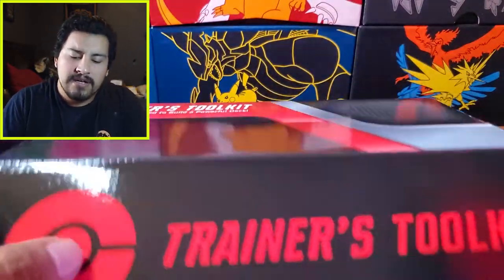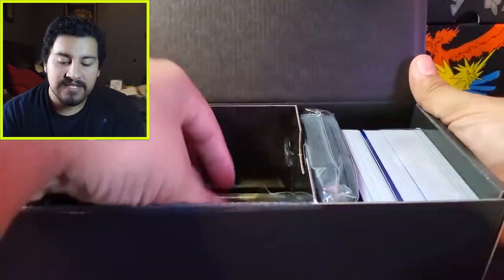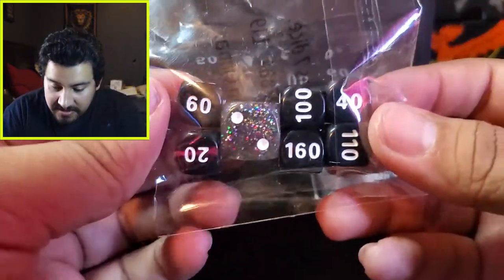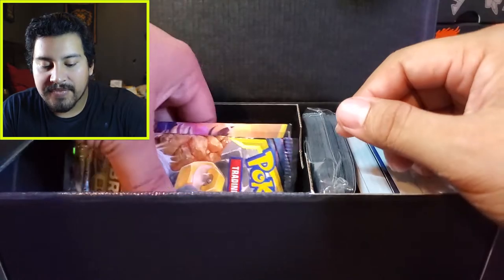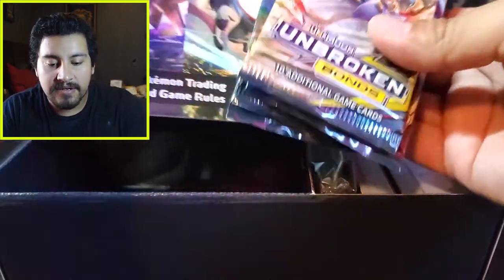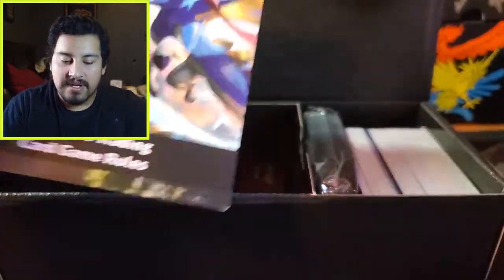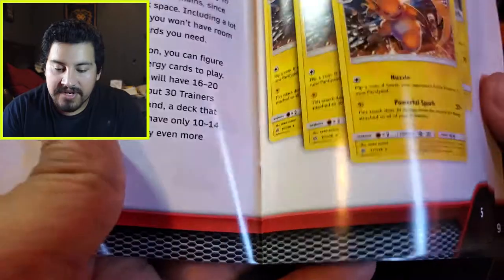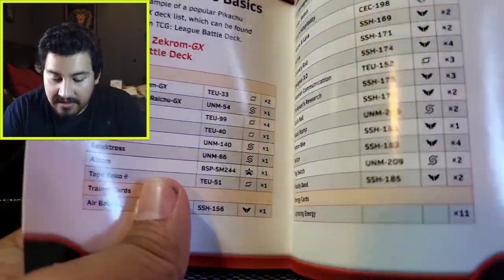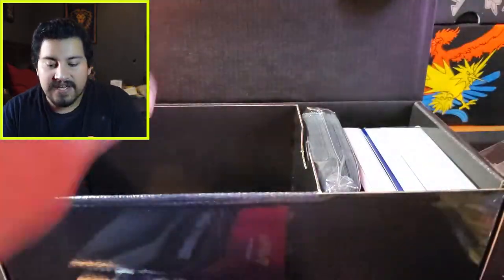Inside we have our packs. These have some awesome dice — the glitter one, really cool. And then we have our packs here. There's a status token bag — just poison and burned. A rulebook for the card game rules. And there's a Trainer's Toolkit Deck Builder Guide. It teaches you how to build a deck, what the trainers are used for, how to play it, energies — all that good stuff.